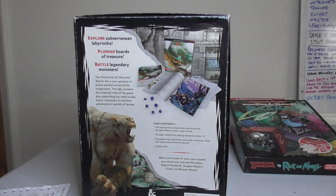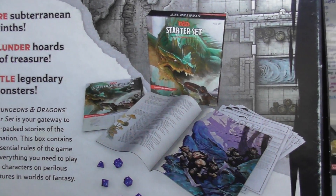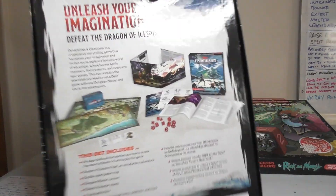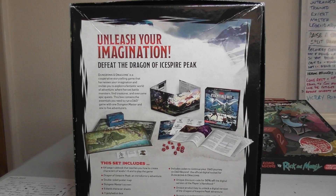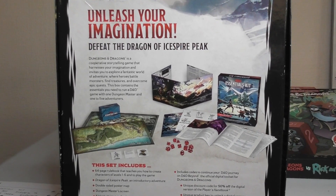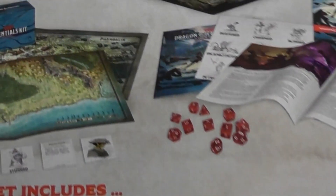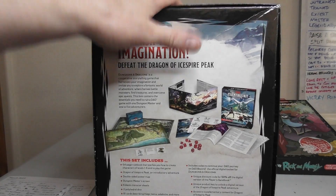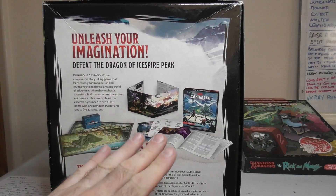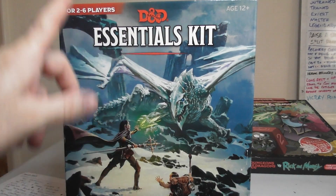The original set has a very good short campaign, pre-made characters, quick rules and dice. The essentials kit adds a DM screen, more expanded rules to include character building from scratch, blank character sheets, sidekick side rules, and a map and cards — also a great addition. The campaign itself is a series of side quests with the dragon quite literally looming somewhere overhead.